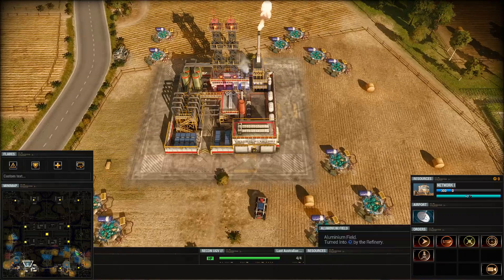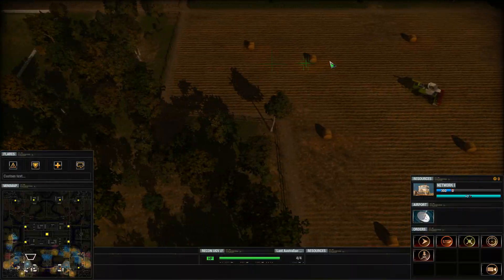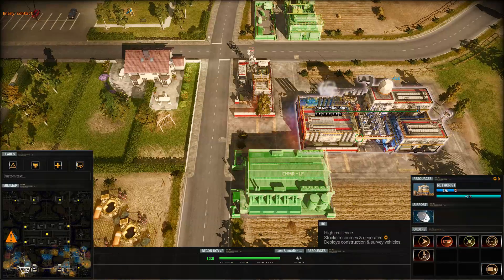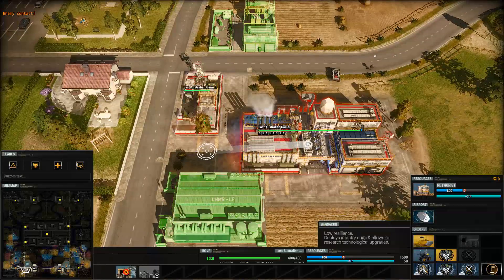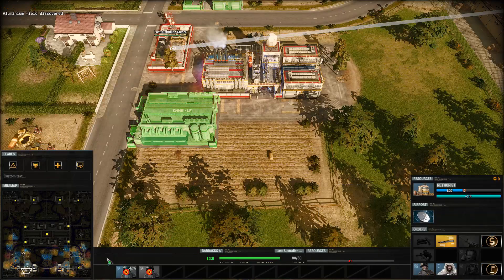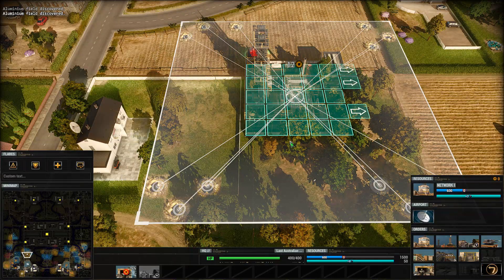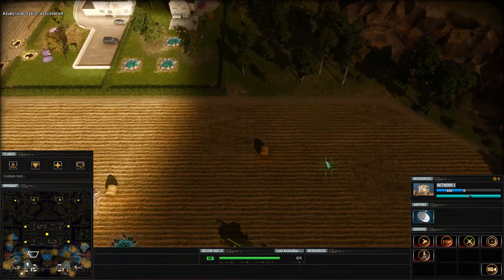These guys have this extraction thing as well, and that's a massive boost. Where's our little scout? He's coming up here, probably over here. I reckon there'll be something here. What do these cost? Oil still - good. We found some more oil, another refinery. Push up a bit further. There's more aluminium here too.